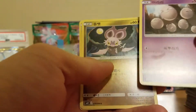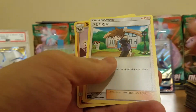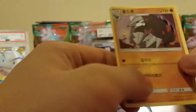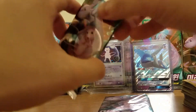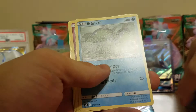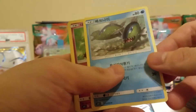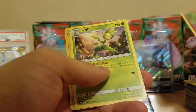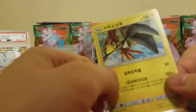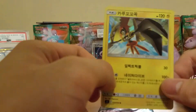Electric eel, Exeggcutor, Noibat, Blue - or Gary if you like to call him that - and Excadrill. Got a Vigoroth, Basculin, Doduo. We got a holographic Tapu Koko - that's our last holographic I think, besides the full art. Hopefully full art. We got about five more packs left.